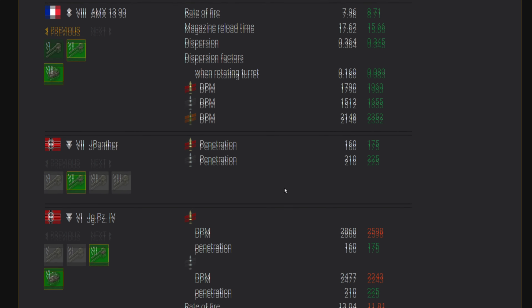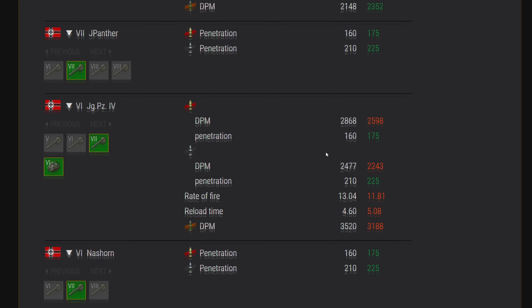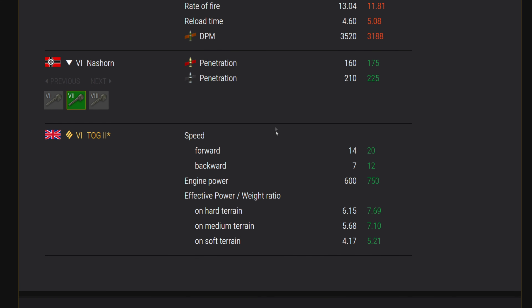The Jagdpanther here at tier 7 — this is just for the tier 7 gun, they've increased the pen. And the Jagdpanzer IV — who'd have guessed they'd have to do this after completely blowing up the damage per minute on it. They're having to bring it back down. This tank was certainly OP and had way too much damage per minute, so you can see that coming back down as they try to rebalance it.